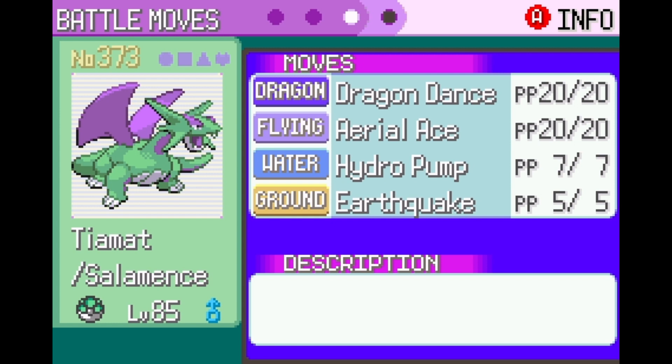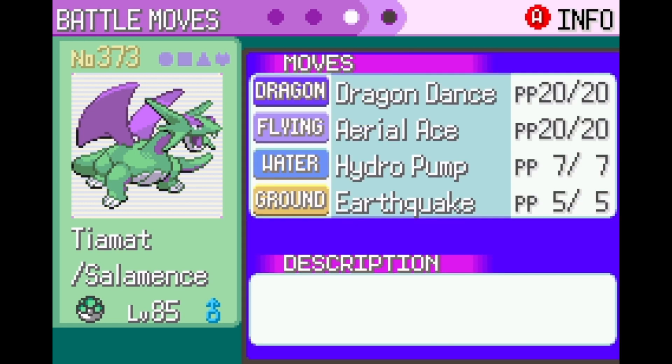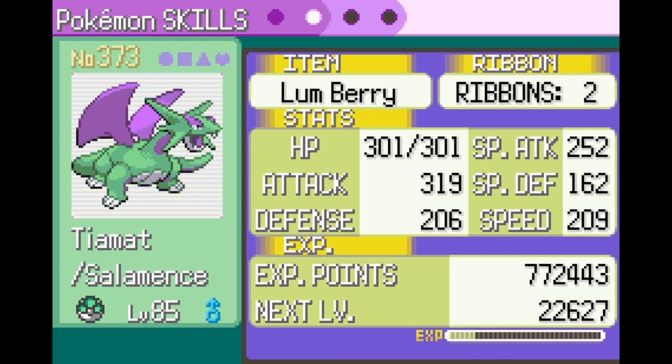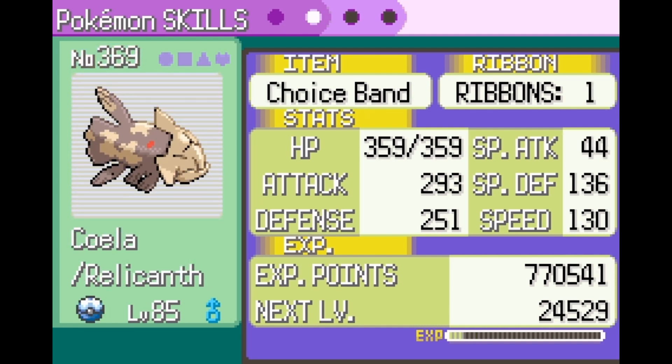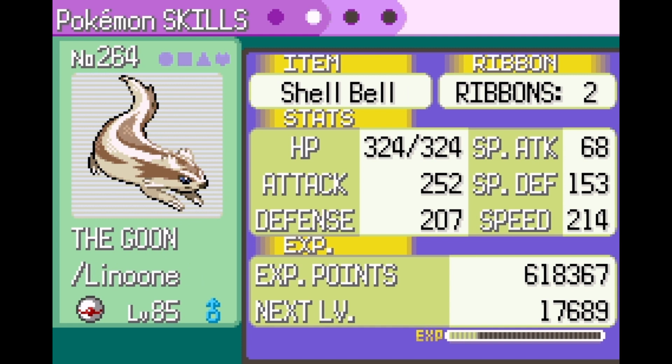I also changed Salamence's moveset to be a Dragon Dancer instead of a mixed attacker, because when I was training him up he just wasn't doing enough. He's got Dragon Dance, Aerial Ace, Earthquake, and Hydro Pump for water coverage. He has the Lum Berry just in case someone tries to status him while I'm trying to set up.